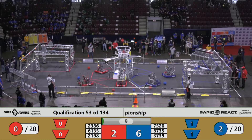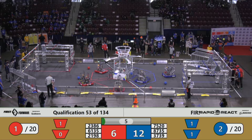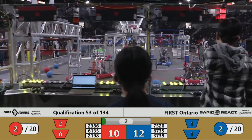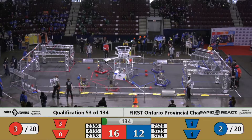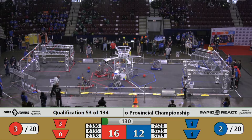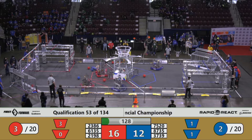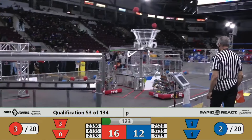Straight blue. Robots taxing off the tarmac, two of the red off the tarmac, and we've got some cargo flying up top in that upper hub. And Anthony goes high — here we go. Four points separate these alliances, red alliance on top. A bit of crunching on the bottom of this hub area, and we've got 2198 and 6135 bunching up.